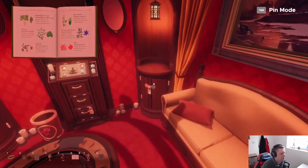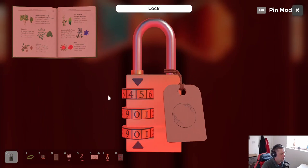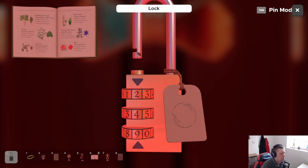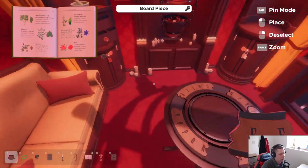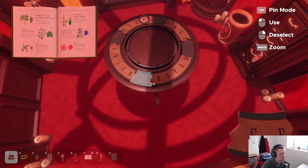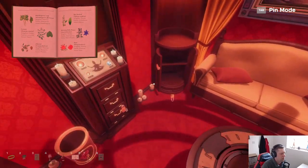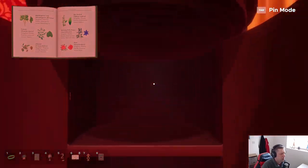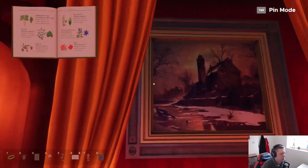Two, four, nine. It's not that one - this one. Two four nine. All righty, what have we got here? Got a piece of the ouija board, which is gonna go there. Anything else hiding in here? I guess not. All right.